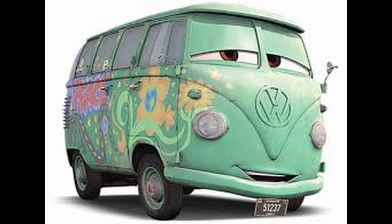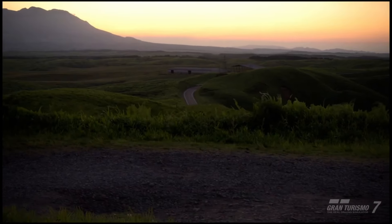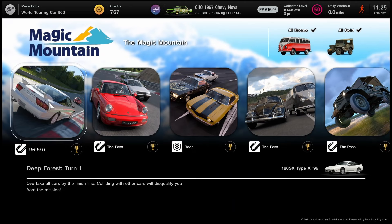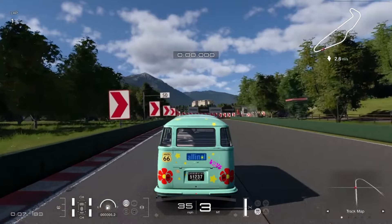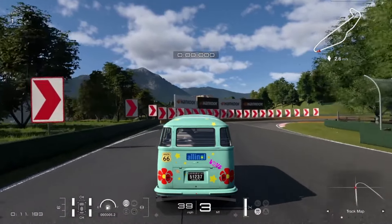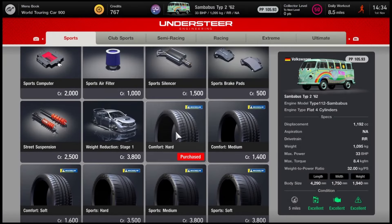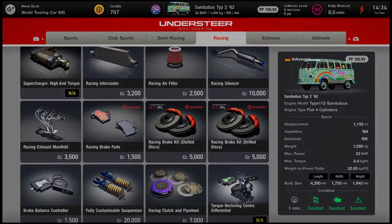Next up is Fillmore. Fillmore is the owner of Fillmore's Tasting Shop which sells organic fuel and other hippy-themed merch. He is near identical to the first-gen VW Campervan, or the Type 2, which is already in the game. This car can be bought for around 60,000 credits. We'll be applying this livery by Vodka — I think that's right. There are quite a few liveries but this one is the best for this car as it's the only one that gets the colour right and also captures the eyes. His laid-back personality means he isn't in a rush, so power upgrades aren't really necessary, though you can do some extra upgrades if you'd like to make it a little more competitive.